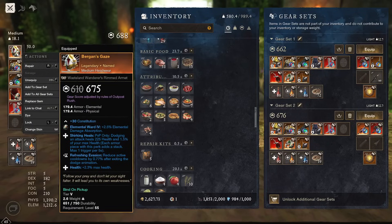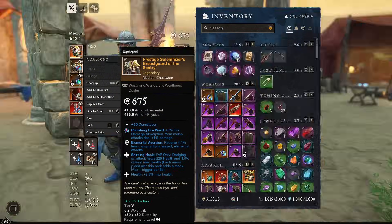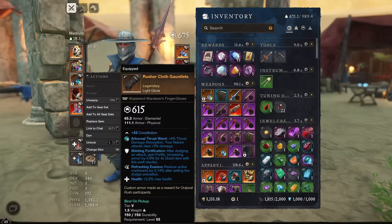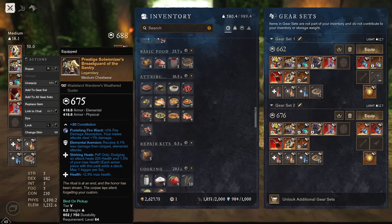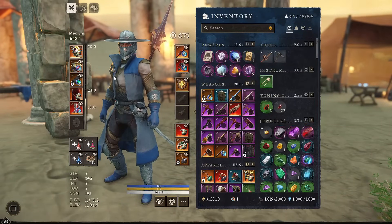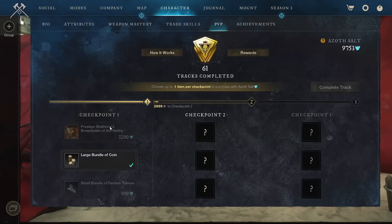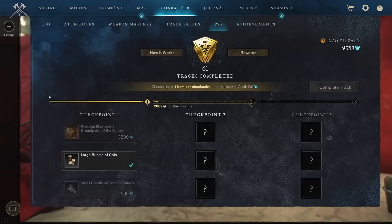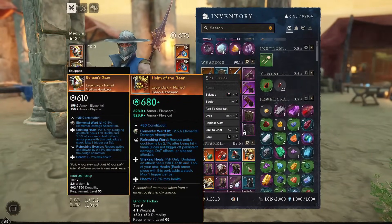The PvP tracks all drop specialty named items that have health and shirking heels. This helmet is 610 gear score, but when I go into 3v3s and OPRs it scales to 675. I got the chest from doing PvP as well - this chest will be 675 outside of 3v3s and OPRs too. My gloves are 615 and scale up to 675. I kept all my normal gear and just did 3v3s, OPRs, and the reward tracks. As you do PvP tracks you get different types of gear - this one has a 684 gear score with health, sturdy, energy, and vigor for a heavy chest piece. The last PvP track gave me the 680 Helm of the Bear, which is the heavy armor shirking heels helmet with health, shirking heels, and refreshing ward.